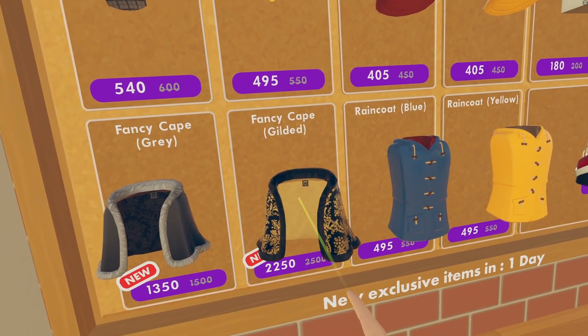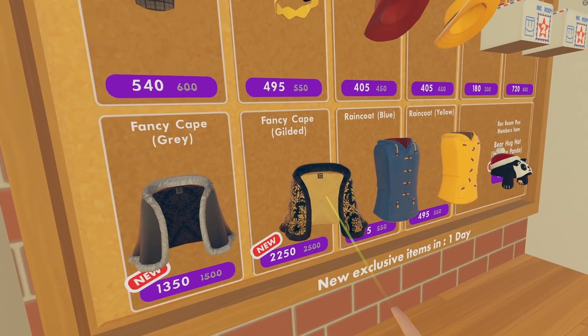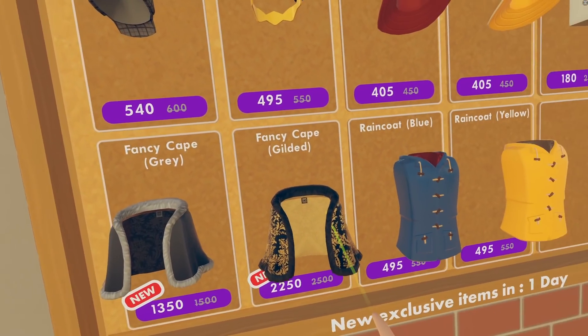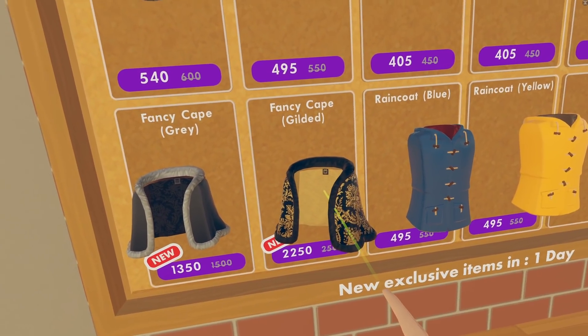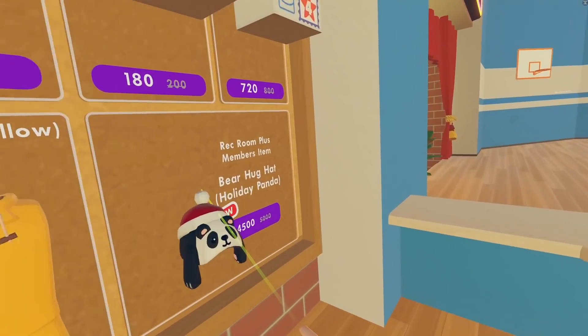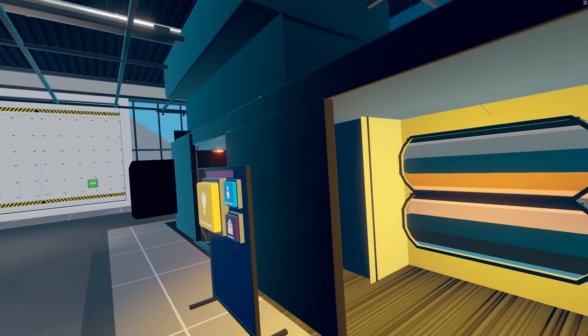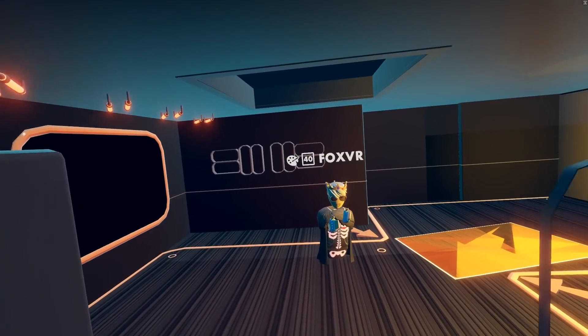There are also two new items in the Rec Center shop this week: the gray and black fancy capes. Honestly these are way better than the royal capes — though I'm not totally sure cape is the right word for them. They look pretty cool. The weekly Invention Tower theme is sci-fi, so if you want premium inventions under that theme, make sure to check out the Invention Tower room.